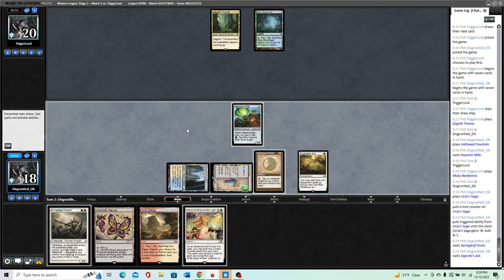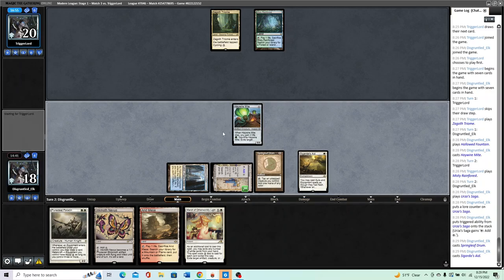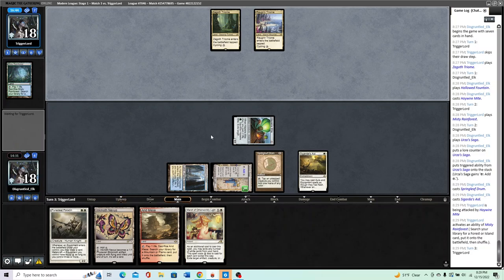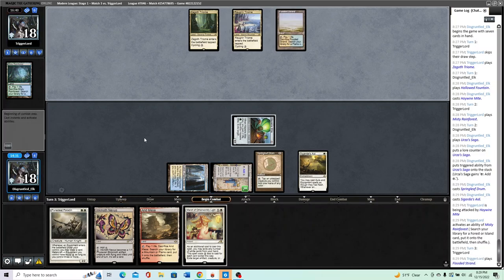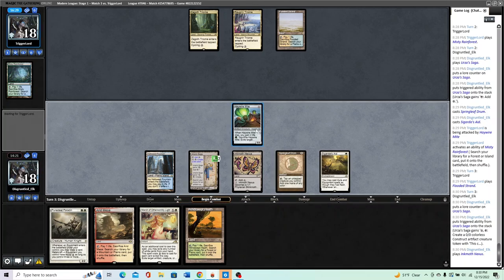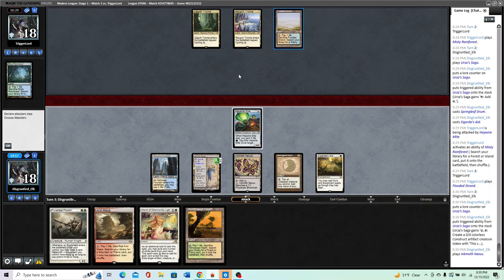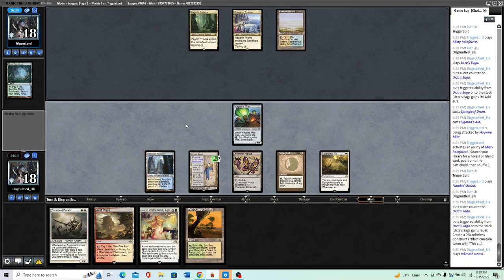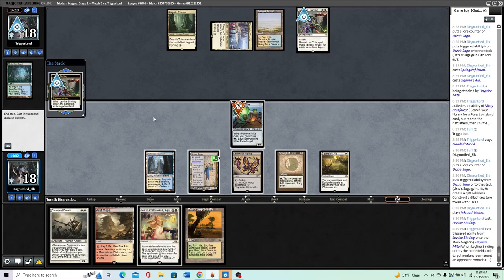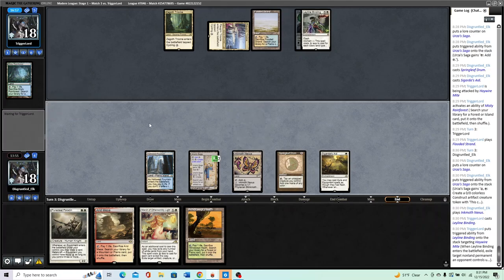I don't think they're using the March yet. We can play Mite here. Trying to think if there's a reason not to attack — I think they're jamming Teferi regardless. I'll attack for one. If they go Teferi bounce Urza's Saga, I'm not sacrificing the Haywire Mite to keep them from drawing a card. Play Inkmoth Nexus because we'll want as much colored mana as possible next turn. Not attacking because I want to hold up the Haywire activation. If they cycle Shark Typhoon for one, I don't want the Haywire Mite to get hit. Leyline Binding — so they probably have Chalice. This is fine — wouldn't be the first time I've marched a Leyline Binding.